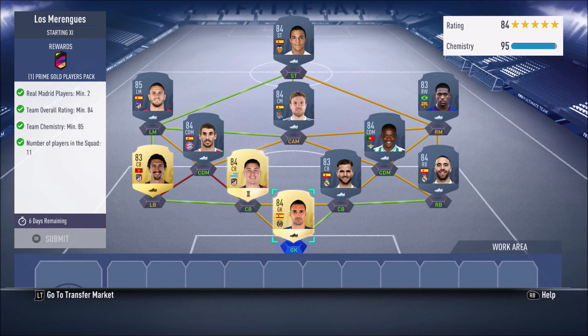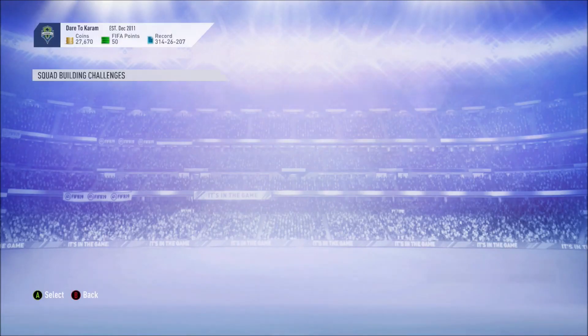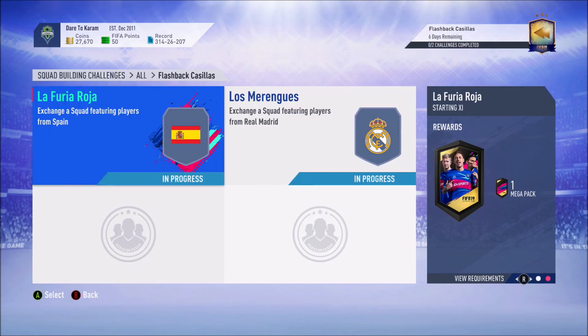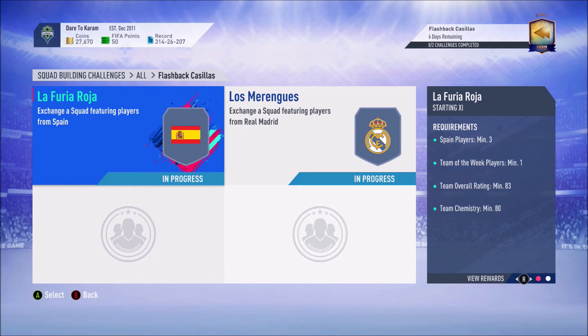That is the second squad done. After you submit the squad you're going to get a prime gold players pack. This squad is going to cost you about 39,100 coins and a prime gold players pack is worth 45k, so that's great value. You're getting this Flashback Casillas on top — in my opinion this SBC is very good value. Hopefully this video helped you out; if it did, smash that like button and subscribe to the channel. See you guys in the next video, peace!